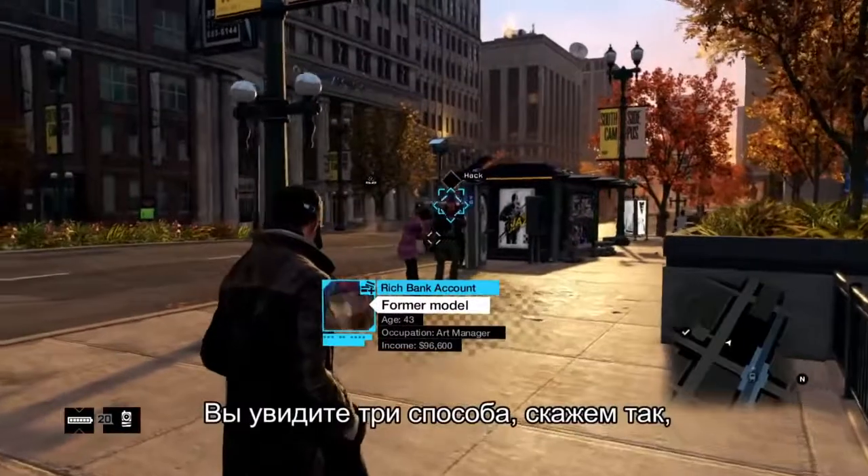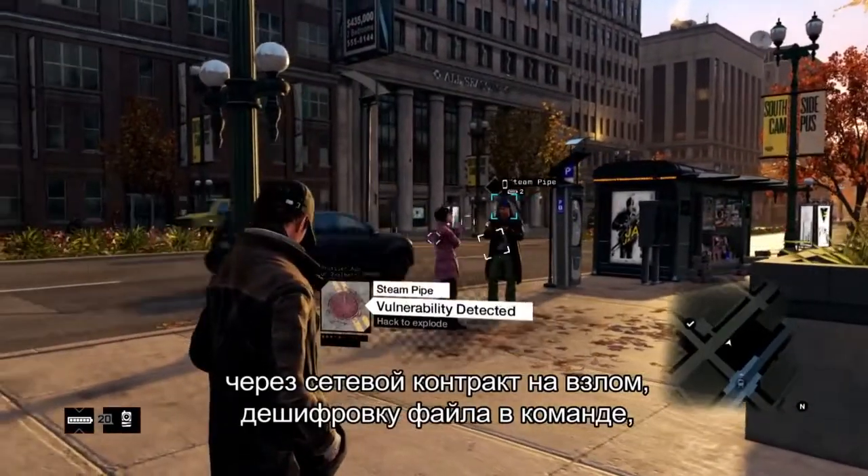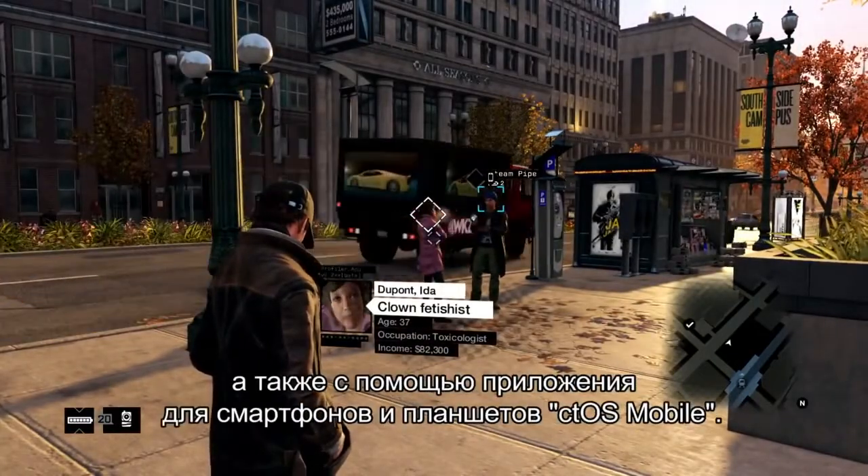In the same world, right now we're going to show you how we can connect to other players in three very distinct ways: online hacking contracts, CTOS mobile companion app, and the competitive decryption combat.